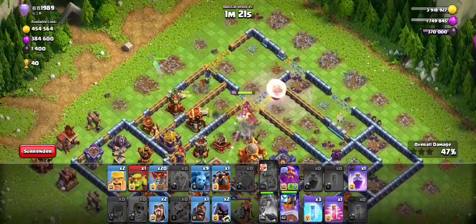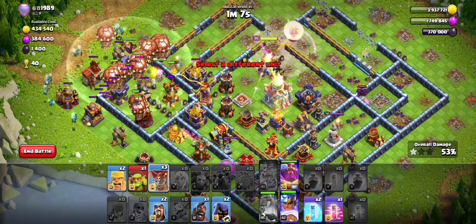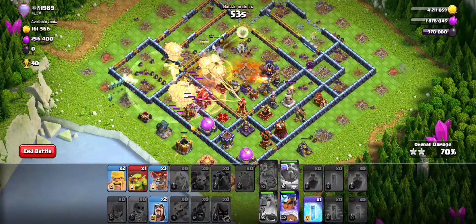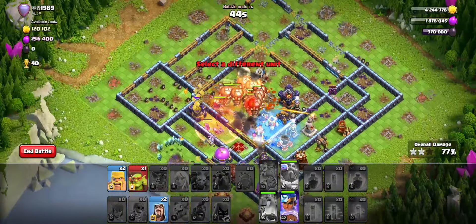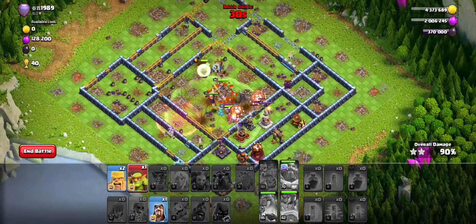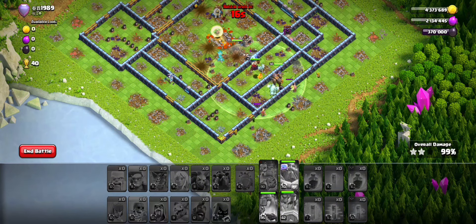Starting the lalo on the flank. Rage the queen to keep her alive and get the tunnel. RC is going to meet up with the lalo. Send headhunters with warden ability and pop an ability - this one is really tough. I've struggled with this base a lot and even one-starred it before. Remember: start the queen straight from three o'clock, use a sneaky first so she goes right and avoids the warden tower, break into the compartment for the x-bow, break the junction for the king, break the next junction, then break to the core. Lalo on the flank, headhunters, warden ability and that should be it.